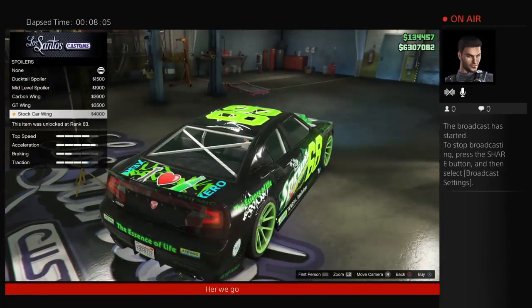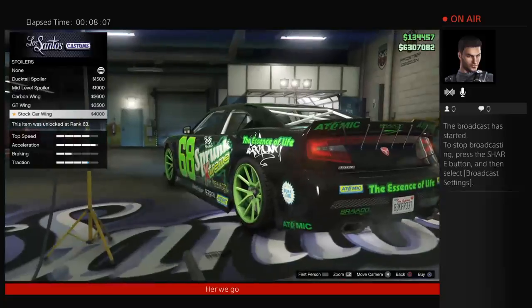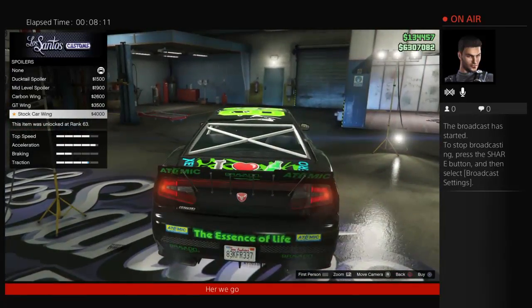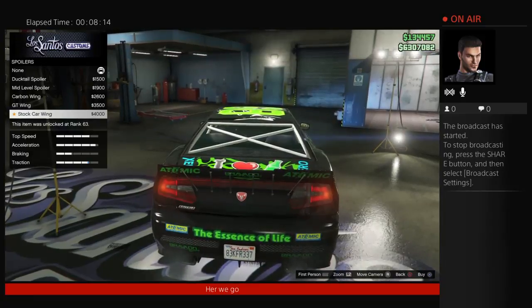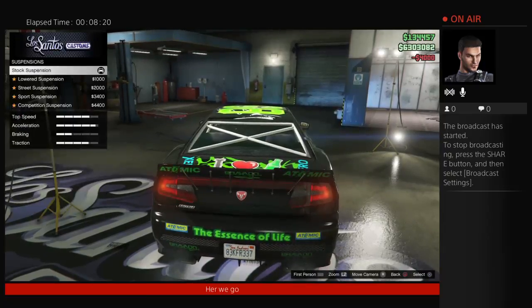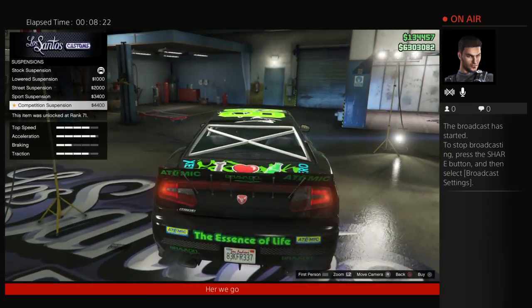There are spoiler options available. In my opinion the best is the stock car wing at $4,000. Suspension is $4,400.